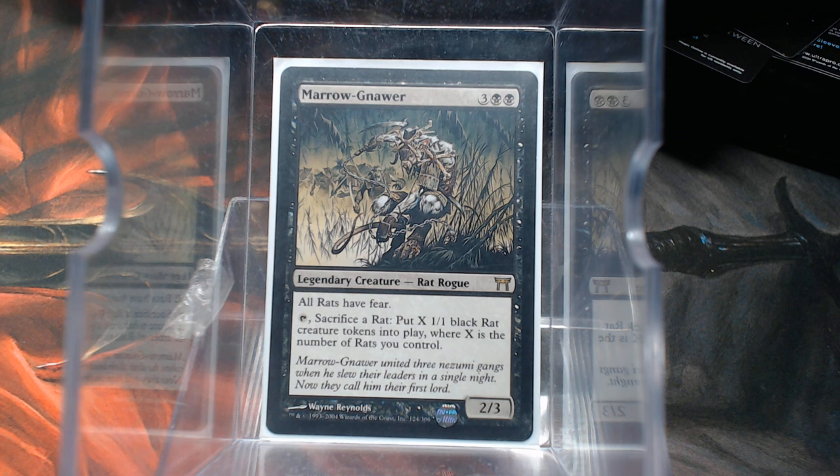It is a 5-mana 2/3 where all rats have fear. You sacrifice a rat to make X rats, where X is the number of rats you control. Rats having fear — that is the big takeaway here.